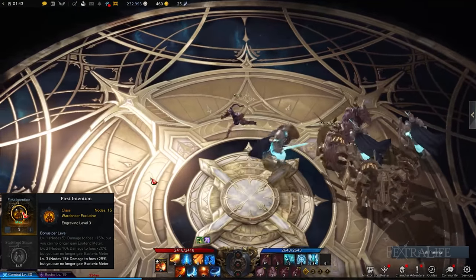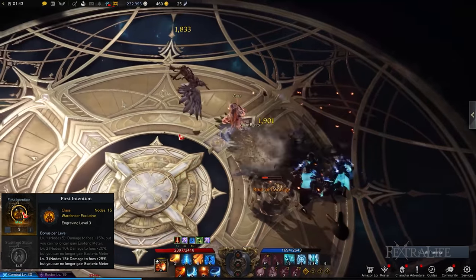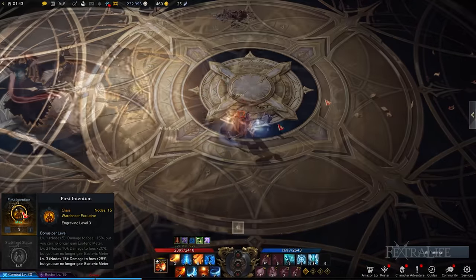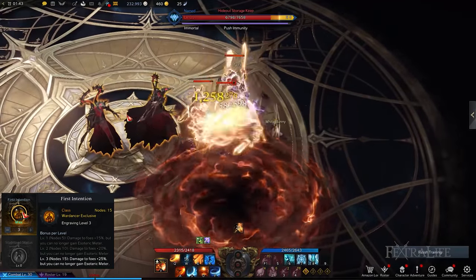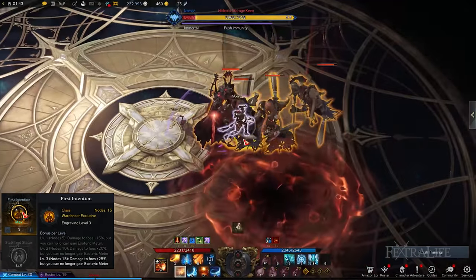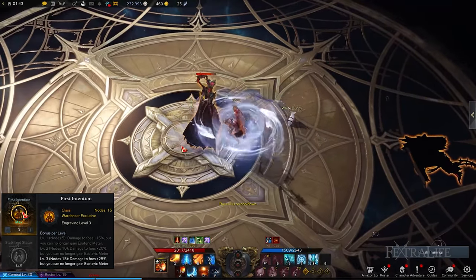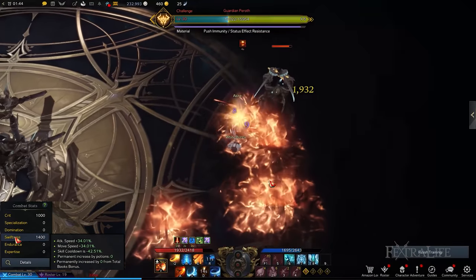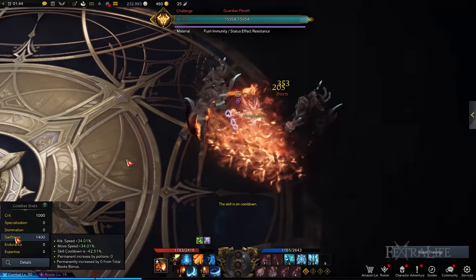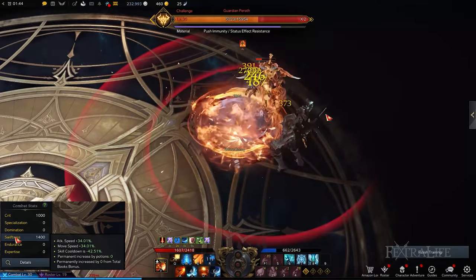Comparatively, First Intention is the much more popular playstyle between the two because of the high damage buff you receive in exchange for losing access to your Esoteric Skills. This is a great tradeoff since you can simply focus on normal skills and auto attacks rather than managing your Esoteric Meter as well. For the First Intention Engraving, reaching level 3 would be the goal to significantly boost your overall damage. In terms of First Intention's combat stats, you should focus on Swiftness to improve your mobility and attack speed while reducing the cooldown rate of your normal skills. You can then allocate points into Crit to enhance your crit rate even more.